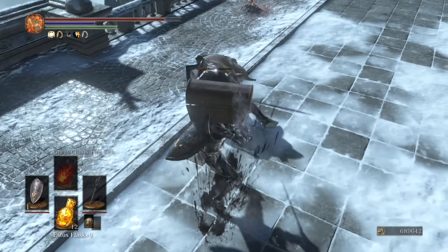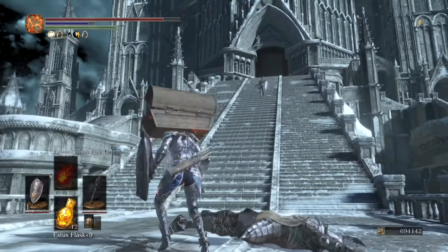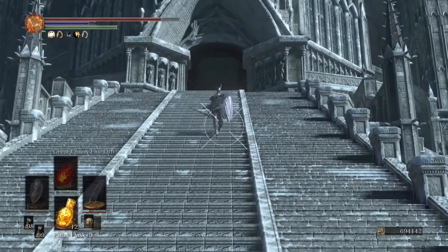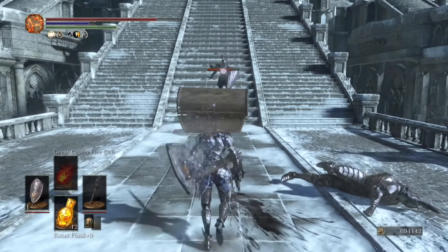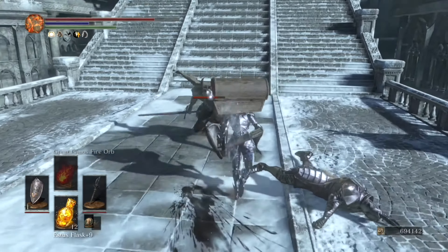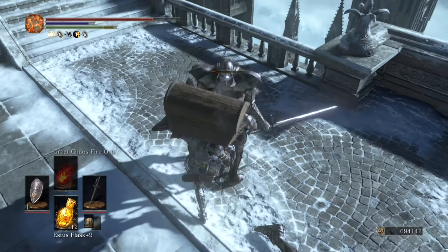As far as rings go, we're also wearing the Sunlight Princess Ring, which regenerates our health by two hit points per second and takes some of the sting away from the hit point loss we feel from our gruesome helmet. The Sunlight Princess Ring can be found in Gwynevere's bedchambers just after Aldrich's boss room, right here in Anor Londo.